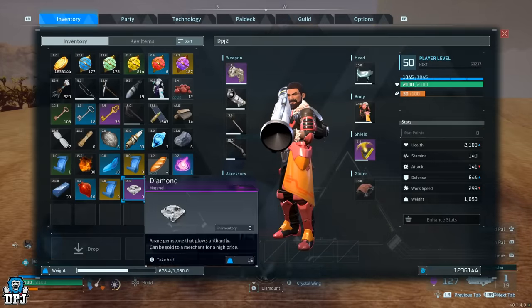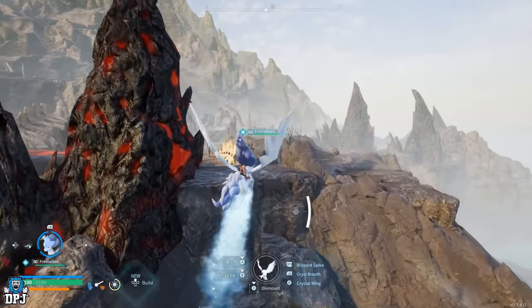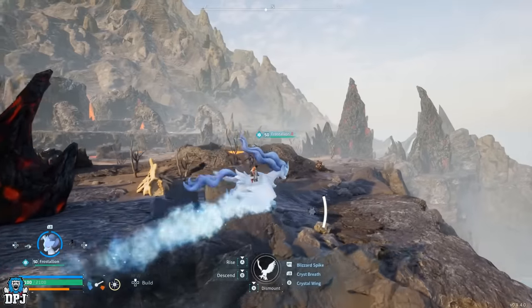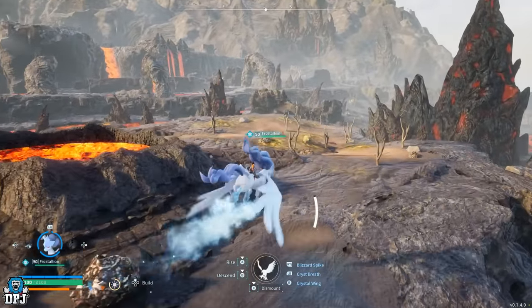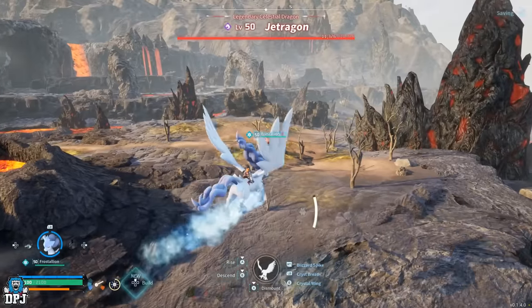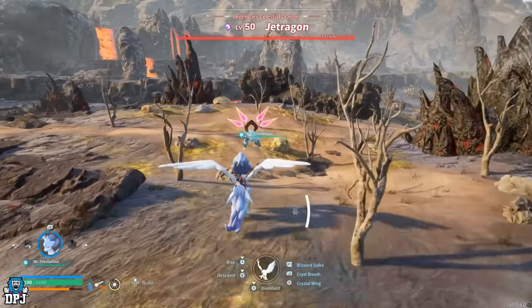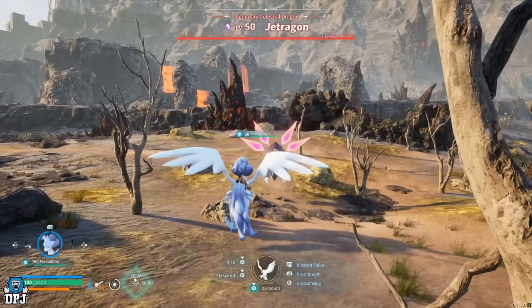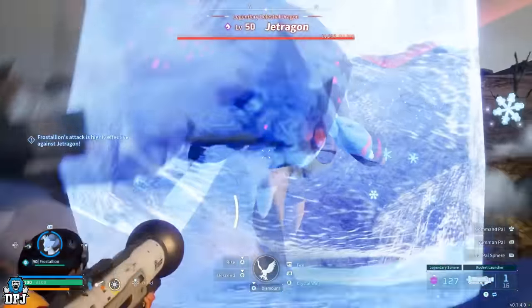To do this, find the world boss that drops the legendary schematic you want and do the following: use the Blizzard Spike move on them, and once they freeze, simply shoot them with the rocket launcher. It's better to try and shoot them towards their feet so it propels them higher. In doing this, you'll notice the bosses will skyrocket into the air and then die from fall damage.